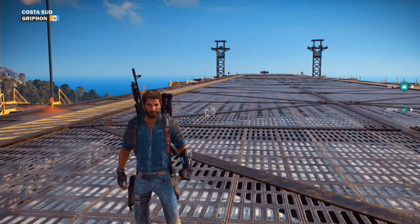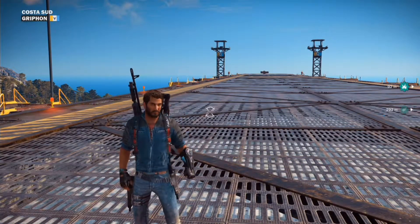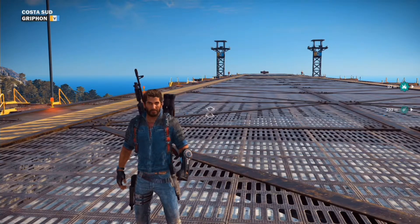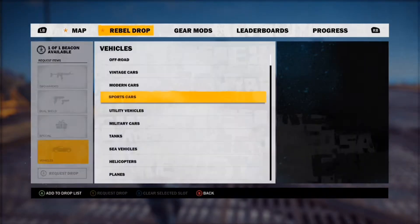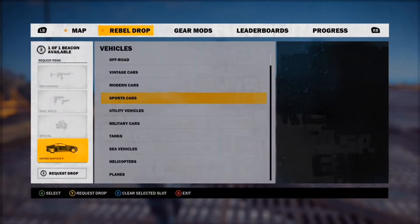Tip number two: you do not need a military base, you just need one rebel drop. In this rebel drop you will have to select a car of your choice. I say it should be a good car, because you don't really want to die in a car you don't want to die in.